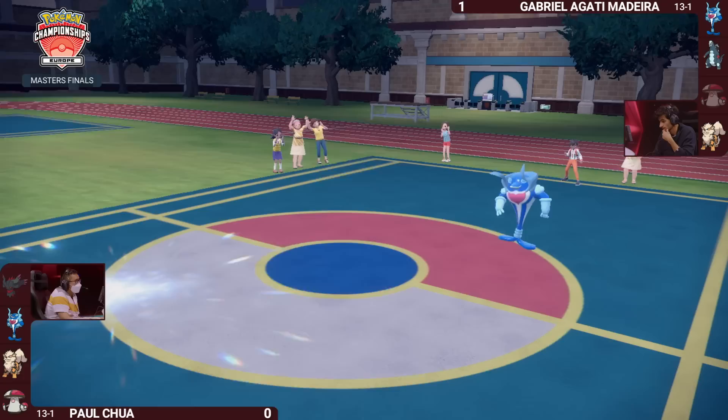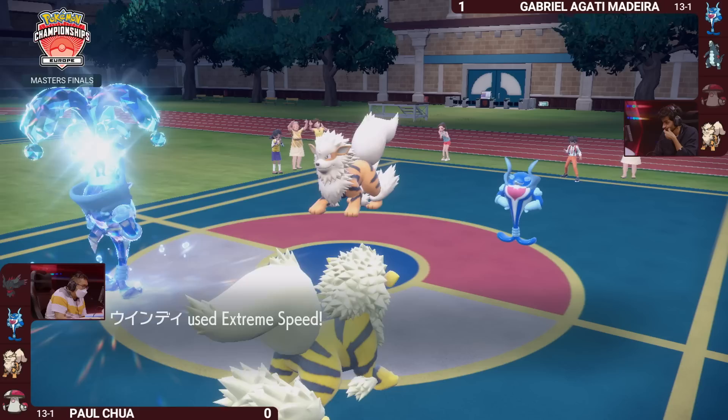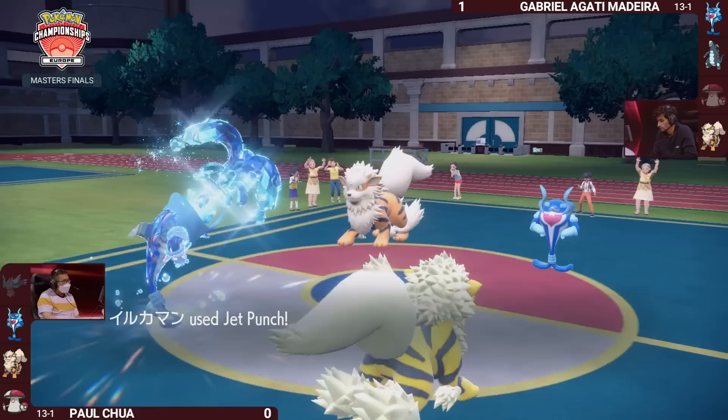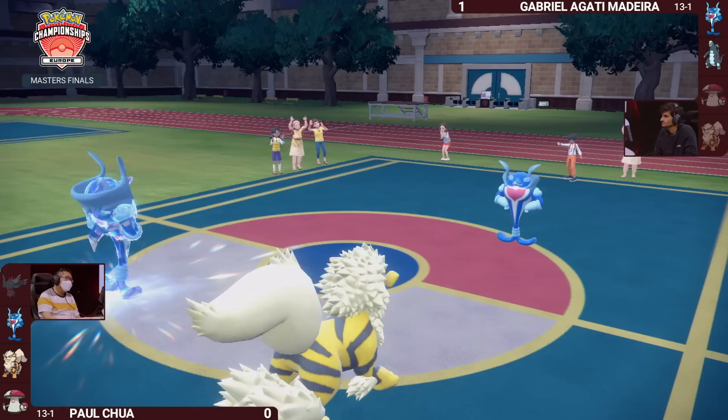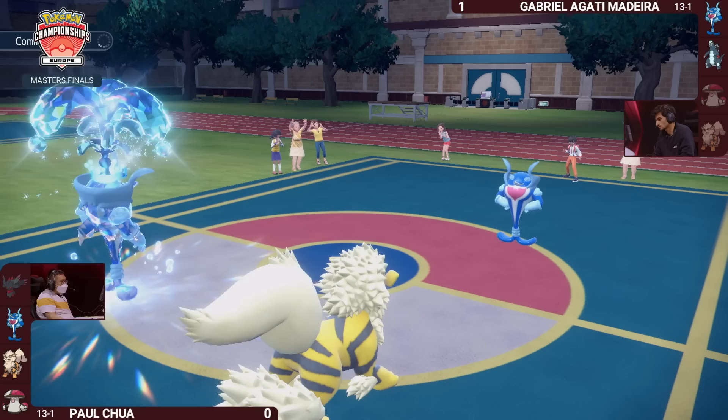We see a Protect come through from Gabriella's Palafin first in the face of some oncoming damage. Extreme Speed from Paul's Arcanine not able to find its mark into the Palafin to clean up the KO, but the Jet Punch in response — Gabriella's Arcanine is quite exposed here, and that's going to be a knockout. Gabriella kind of slowing the pace down with that Protect, and Paul capitalizing and going straight onto the offensive, getting that critical knockout.